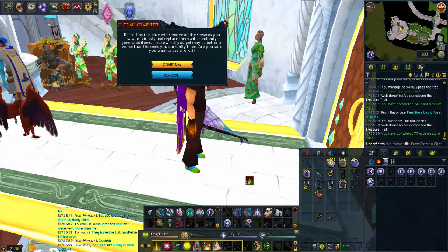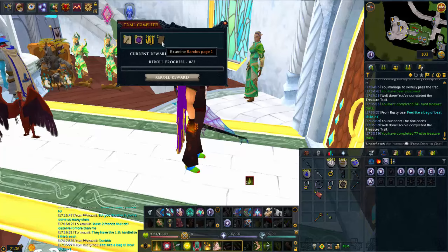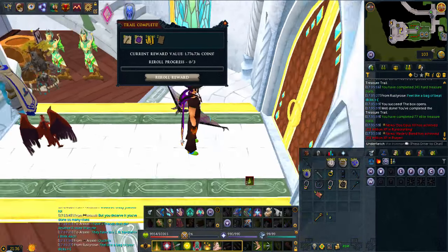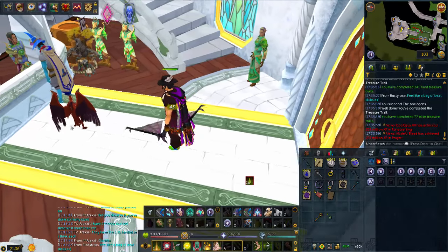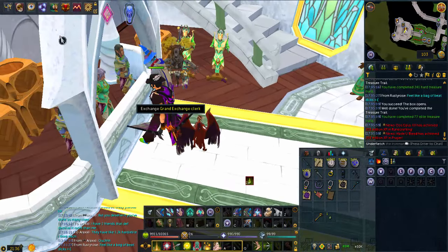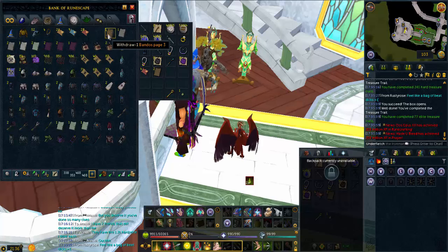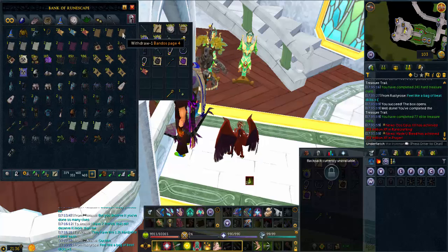We re-roll the elite clue and get two Bandos page ones. Let me check what Bandos pages I have - page three and four. So now I have a Bandos page one, and all I need is a Bandos page two to complete that book. I'm actually pretty close to finishing a few books - the Ancient page and the Bandos page.